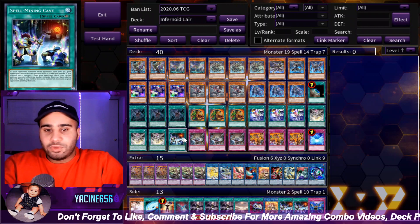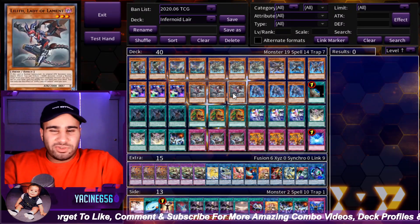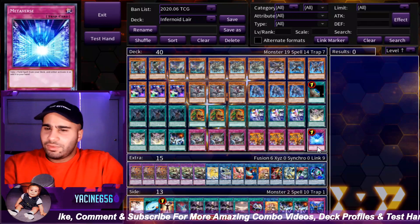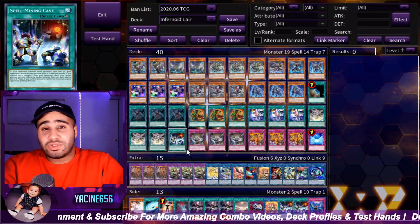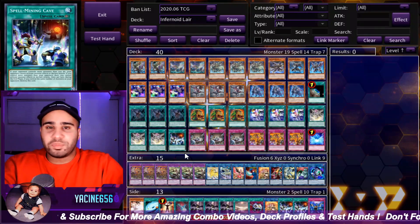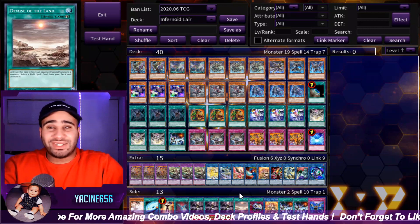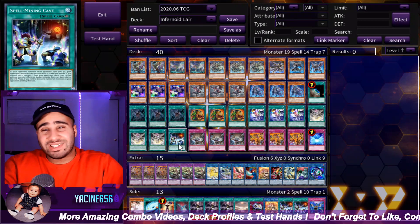Mystic Mine, of course, since you're playing Terraforming, Metaverse, and a few ways to increase your odds of seeing Metaverse. In the idea section we have Demise of the Land — another card relatively similar to Metaverse, but a bit more situational, because it's only when your opponent actually Special Summons a monster, so it's not proactive. But if your opponent cannot negate the Demise of the Land, they are in for trouble — it's a really terrifying card.